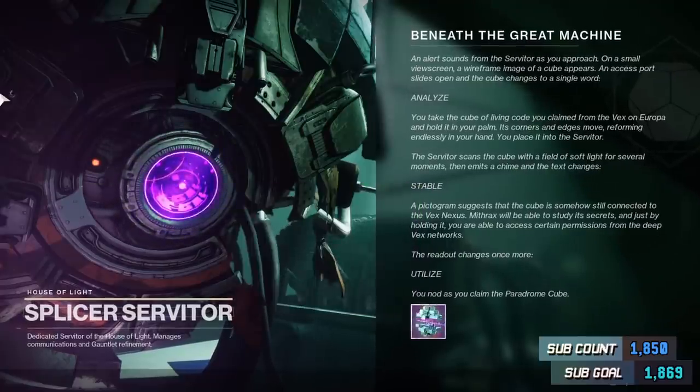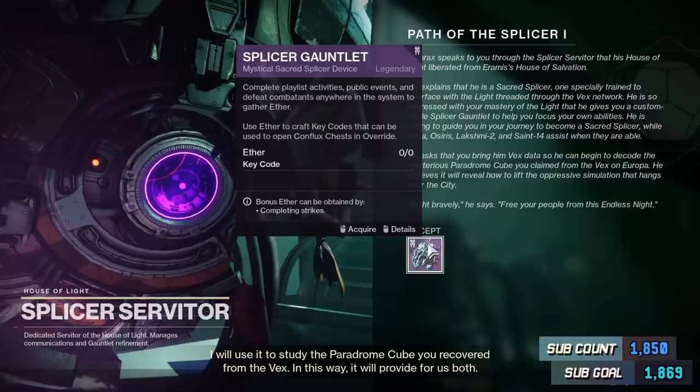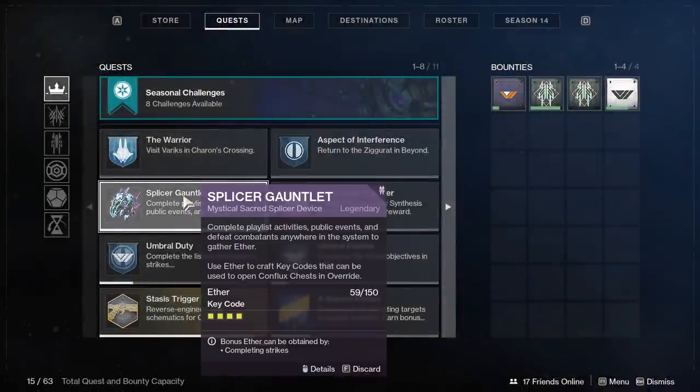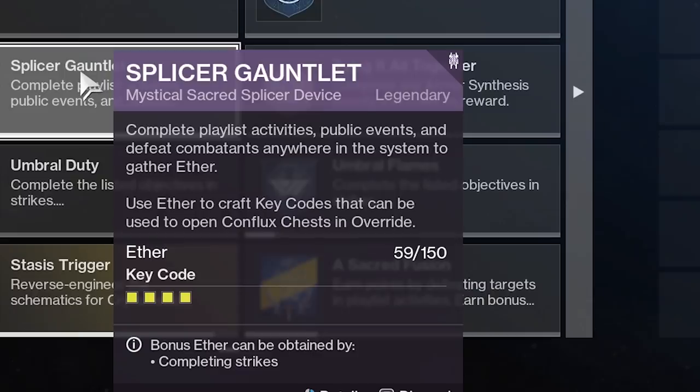Another item you're gonna pick up is the Splicer Gauntlet. It lives in your quest tab, and you can open it up at any time you like. The main purpose of your gauntlet is to take Ether and convert it into keycodes. Ether can be obtained by completing playlist activities, public events, and killing enemies anywhere. Not every enemy you kill will drop Ether — in fact, it is fairly rare.